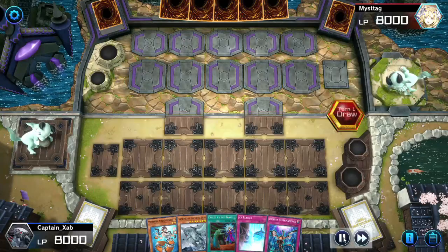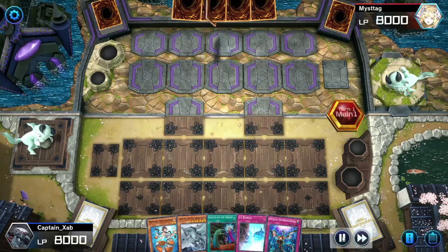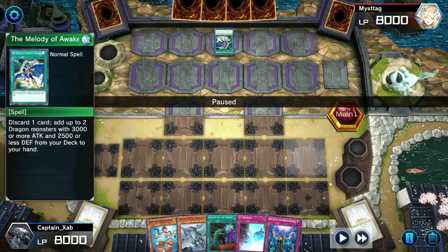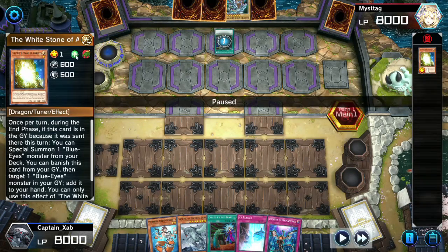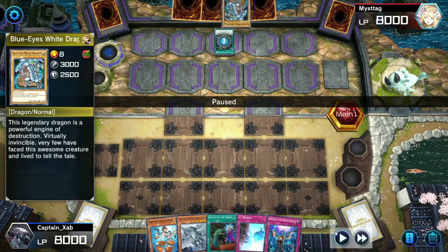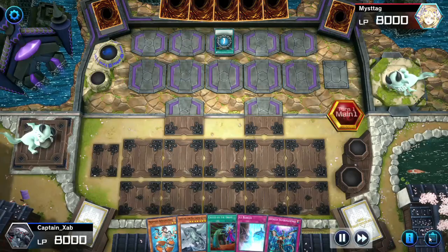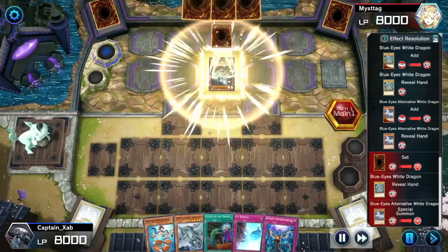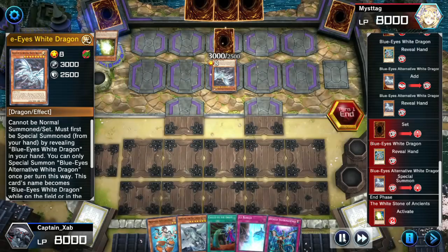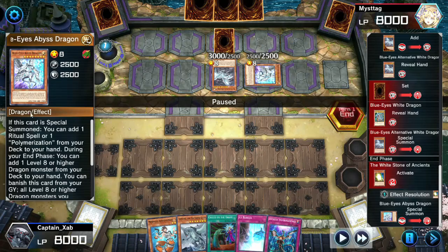First game today we're up against Mistag. We have a pretty good going-second hand, which is lucky because we're going second. Opponent activates Melody of the Awakening Dragon, discarding a White Stone of Ancients — this will special summon a Blue-Eyes monster from their deck at end of turn. They're adding Blue-Eyes White Dragon and an Alternative Dragon, which is going to special summon itself. Opponent sets a card face down, reveals Blue-Eyes White Dragon from hand to special summon the Alternative Dragon, and goes to end phase to special summon Blue-Eyes Abyss Dragon.